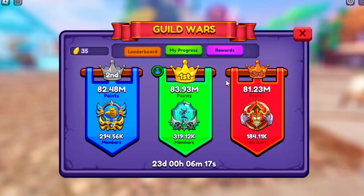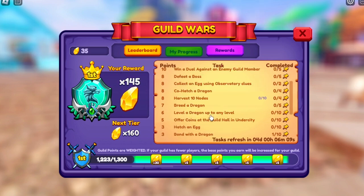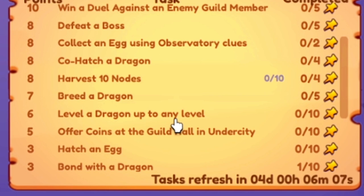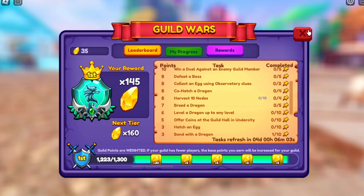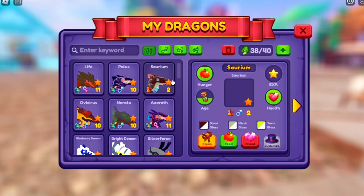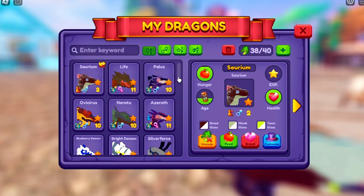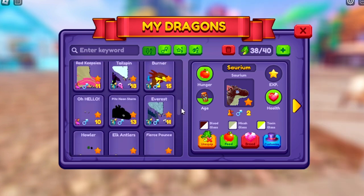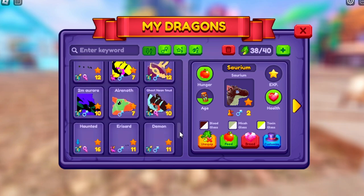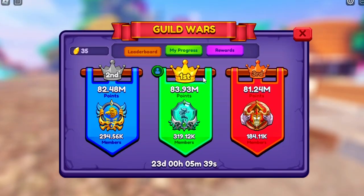One of the first things we'll notice going into the Guild Wars - which I know everybody is working on - is the level a dragon up to level 10 task has now been changed to level a dragon up to any level. Dragons actually now level up significantly slower, but they age pretty quick. If you don't have anything to level, look at your other tasks.